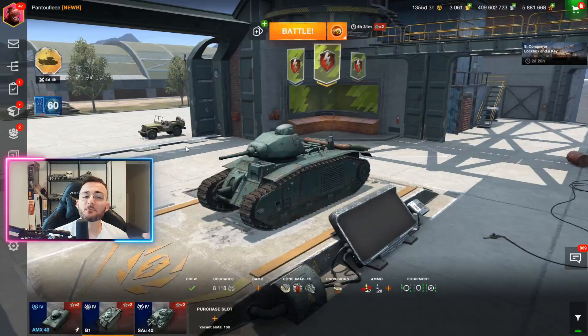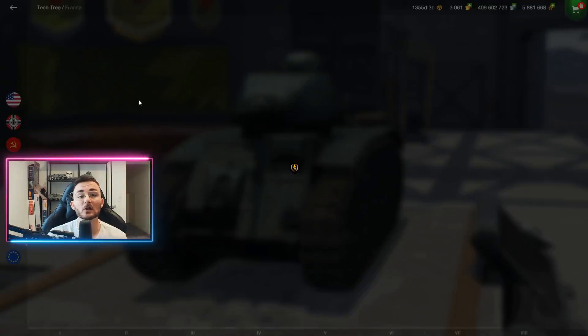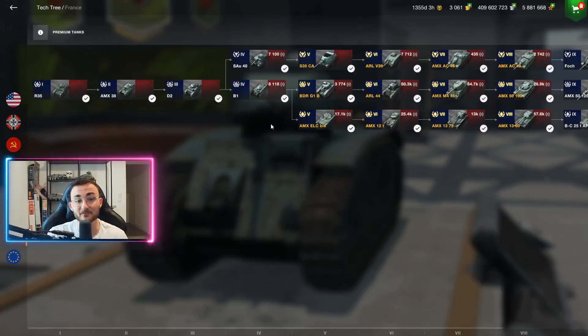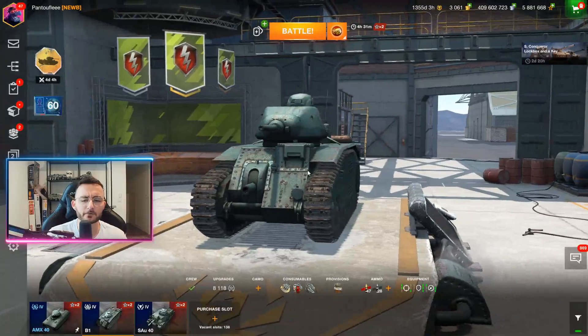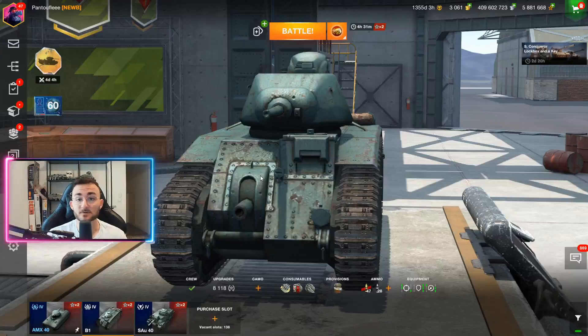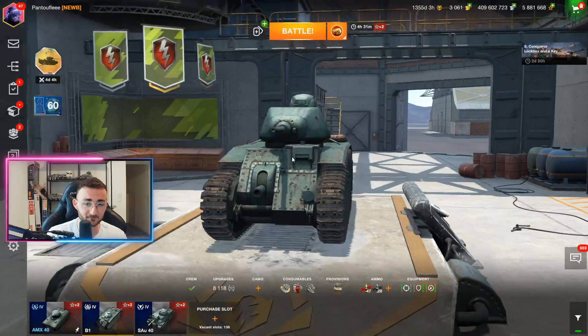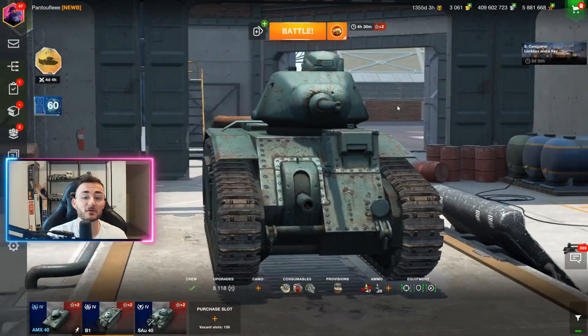For those of you still curious about testing the tank before buying it, luckily it's one of the few premiums that is a literal copy-paste of an already existing tank from tier four — the Panzer B1 from the French tech tree. The B2 is a better version, being a bit more armored with a better gun. But the B1 doesn't have something the B2 has, which is preferential matchmaking. With the B1, you can encounter tier five — and trust me, this tank against tier five is really, really rough. You do not want to face any tier five in the Panzer B1.